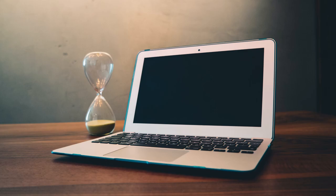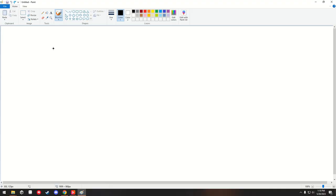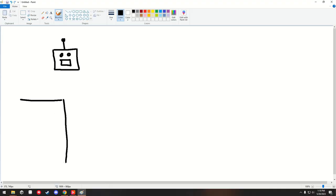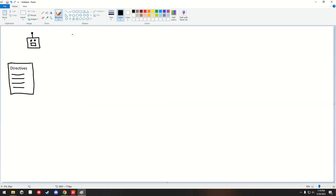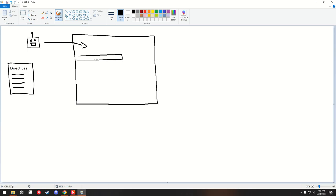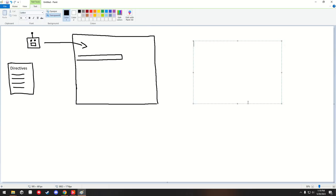Nearly halfway through the development time of the jam, I began brainstorming. My first solid thought was to make a game about a robot that you can assign directives to through some kind of user manual. You would be presented with a level and have to mix and match what the robot can or cannot do from a sort of word bank.